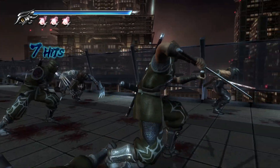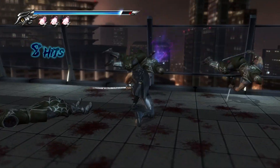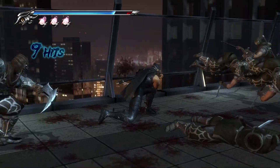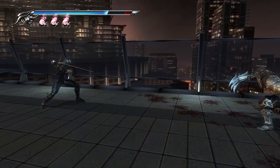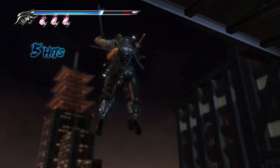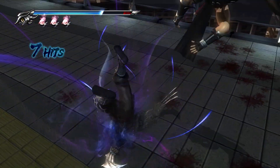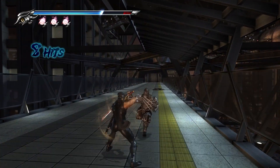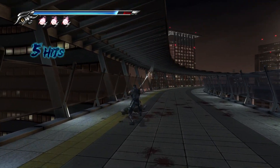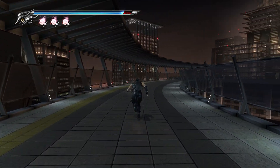You can just spam the ultimate technique right here if there's enough essence. For the Izuna Drop timing: link the combo right after the third hit — you kind of have to watch Ryu swing in the air. Otherwise if you hit triangle too early he'll just do something else instead. So you have to watch it carefully.